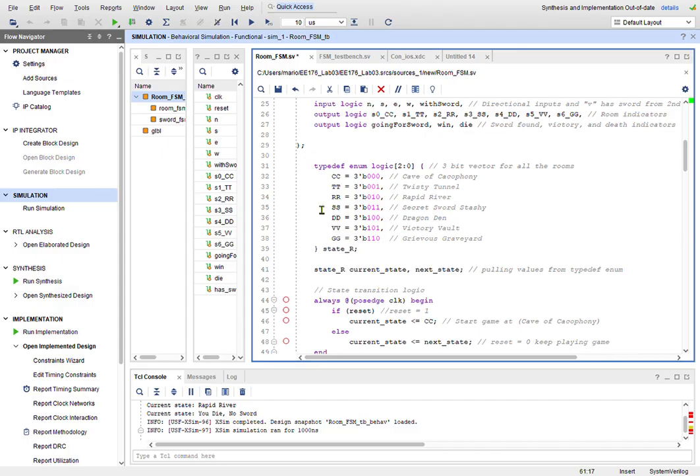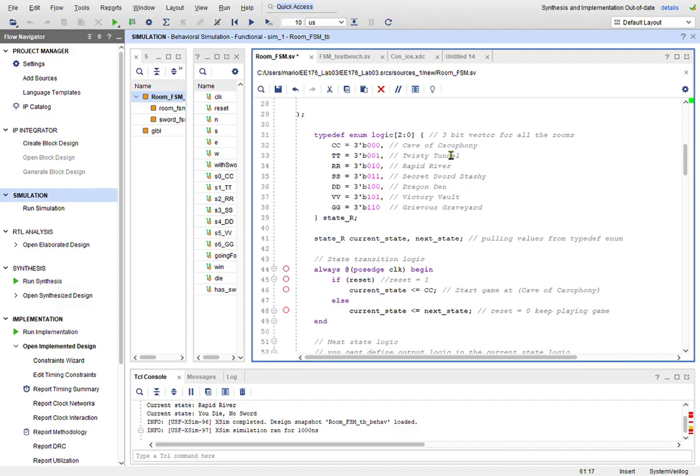Here I have my rooms: CC for Cave of Cacophony, TT for Twisted Tunnel, RR for Rapid River, and all the other rooms. To win you go to Victory Vault; to lose you go to Grievous Graveyard. I used typedef enum logic. After the lab I noticed it's probably better to use a parameter, and to declare current state and next state as logic. The rooms are identified in three bits.